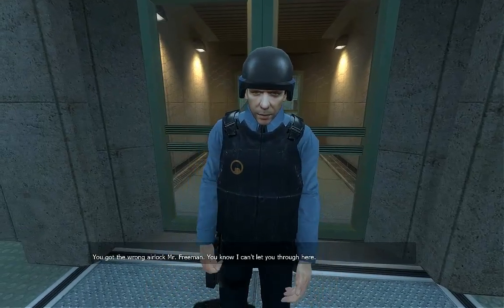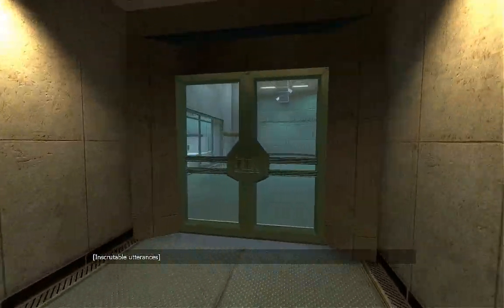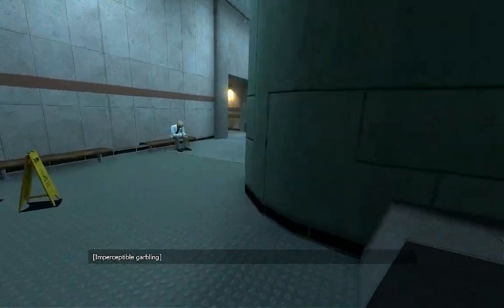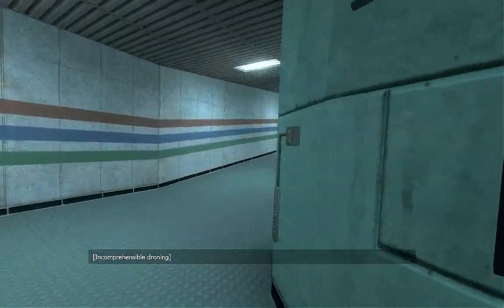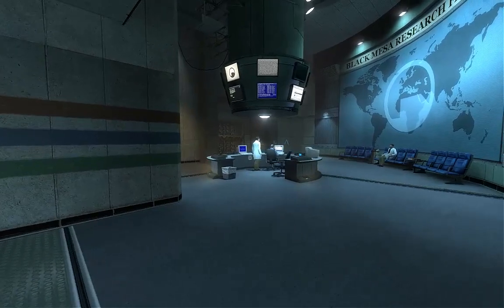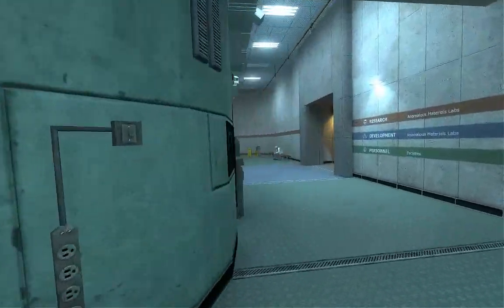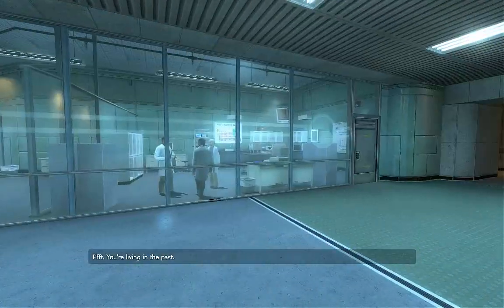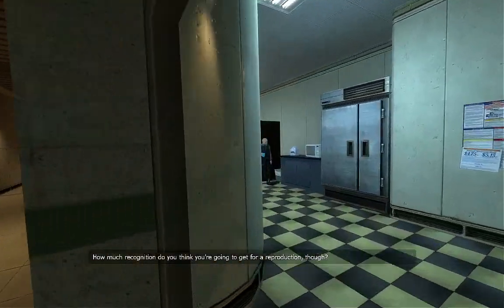'You got the wrong airlock, Mr. Freeman — you know I can't let you through here.' That's right, we actually went to the wrong airlock. We need to take the other way back through that room. We need to go the other direction. Okay, here's that control room. We're just going to take our time here, I'm in no rush.